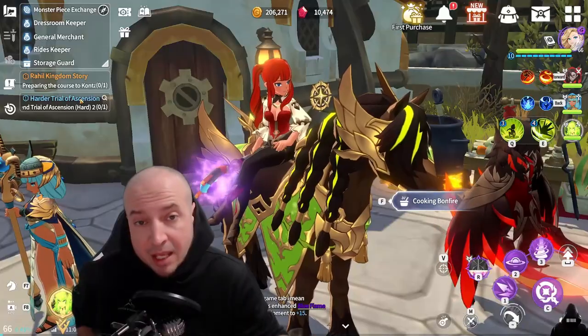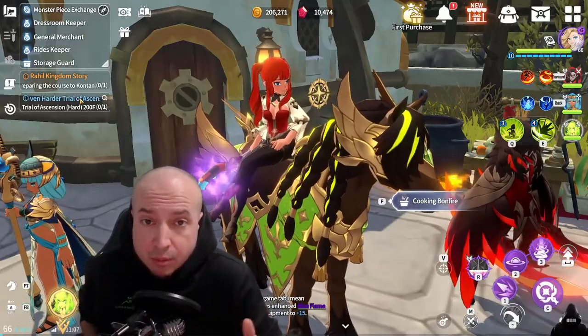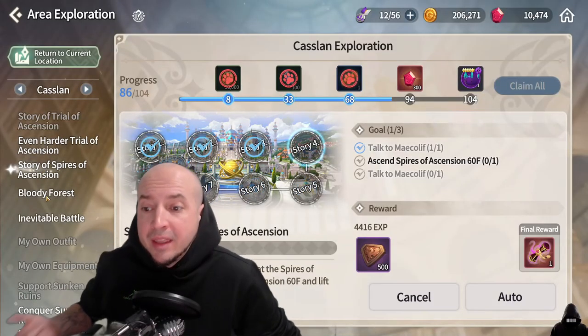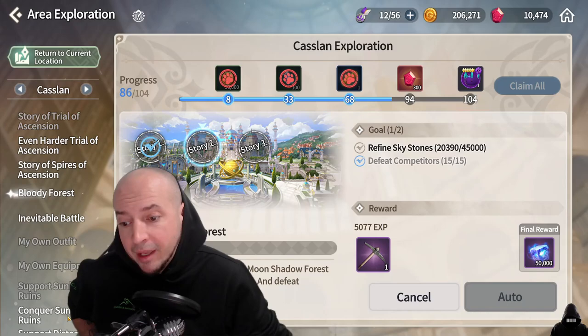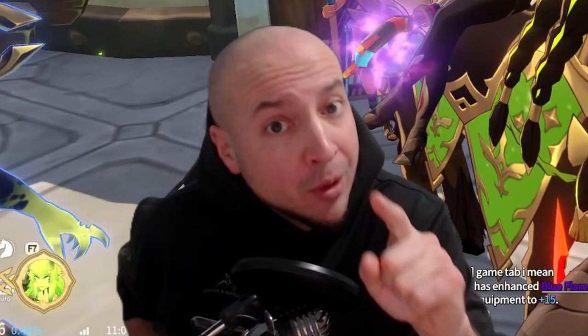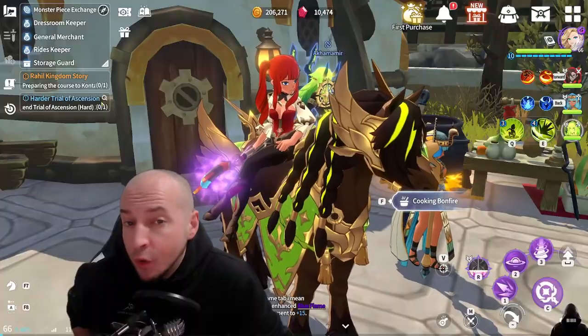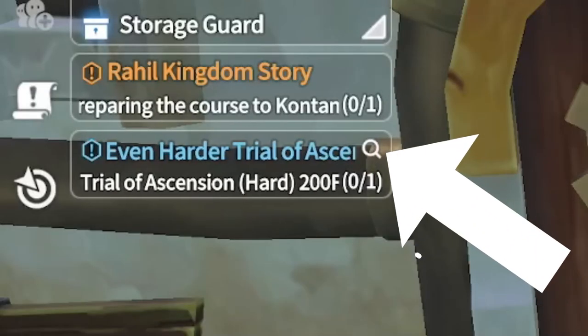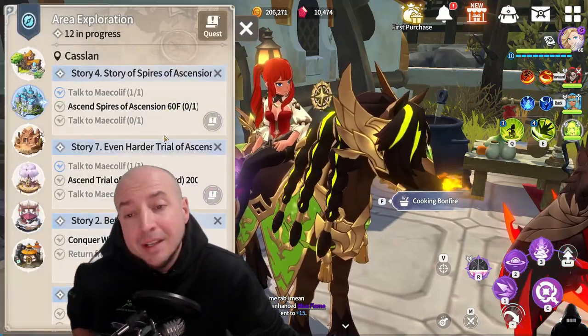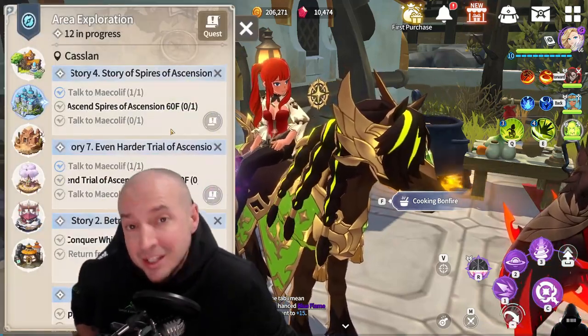What you may not know is that you can do multiple area exploration quests at the same time. As you can see, I have this quest going, this quest going, this quest going — all these quests that are available for me are going. Also, the main thing you may not know is over at the top left there is a magnifying glass. If you click on it, you can see all your area exploration quests.